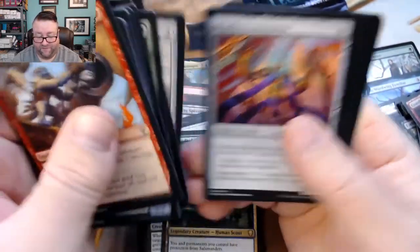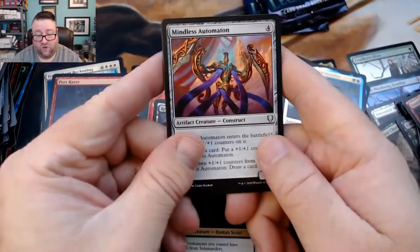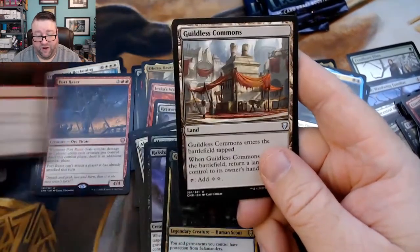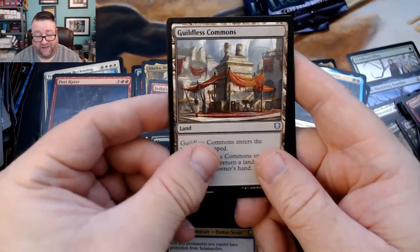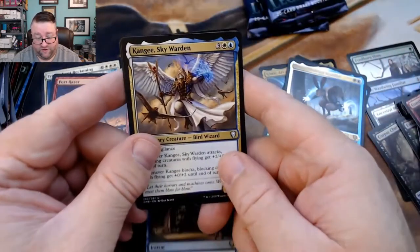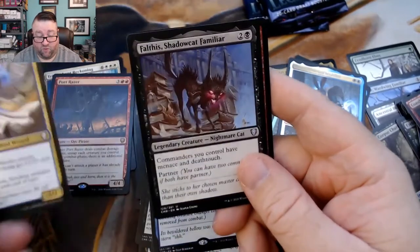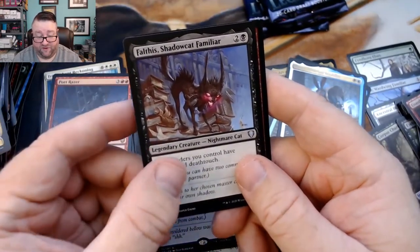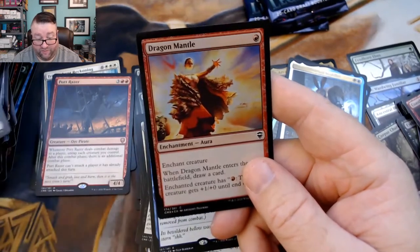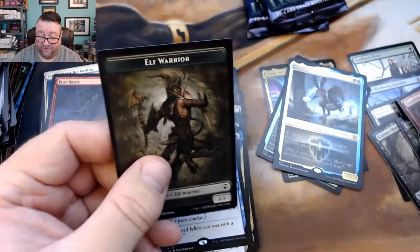Alright, last couple packs. We got a Mindless Automaton, a Burning Anger, a Guildless Commons, and then a Wrong Turn, followed by Kanji Skywarden, a Faceless Butcher, Shadowcat Familiar, and then a foil Dragon Mantle.